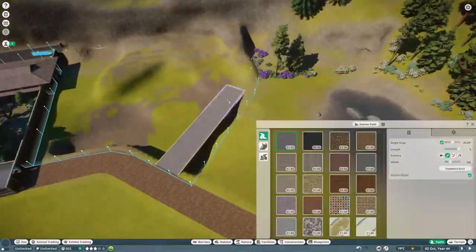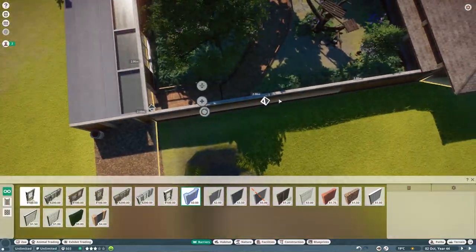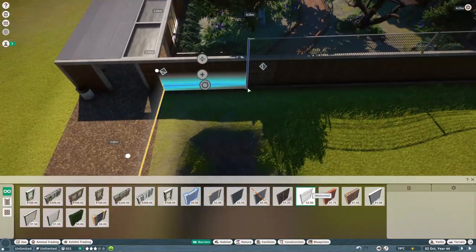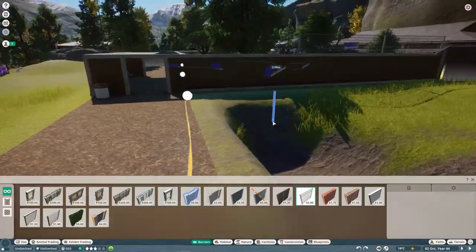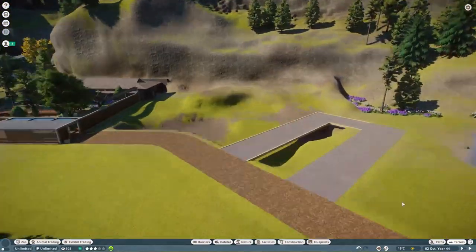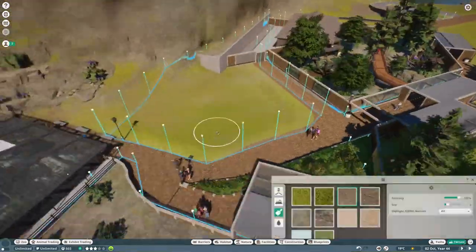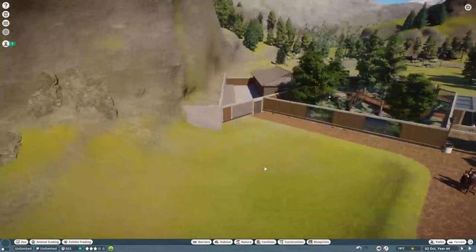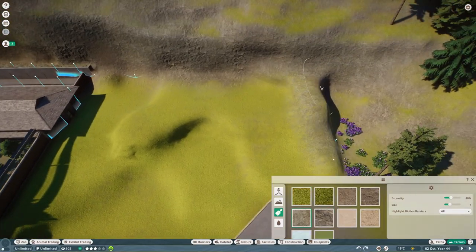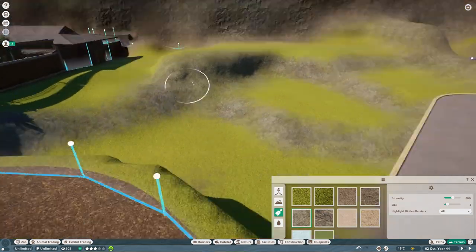This habitat is definitely one of my favorites that I've built so far. It's quite different from all my other habitats for a variety of reasons. First off, this is not necessarily one habitat but two — one main habitat and a second smaller habitat connected by an above-ground walkway which the monkeys can walk through. I'm surprised how effectively it works; the monkeys do cross over and it works pretty well.